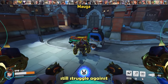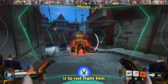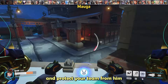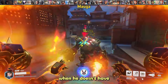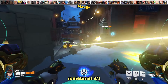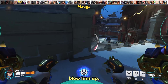Mauga is a tank many people still struggle against even after his nerfs, and luckily D.Va is a great option against him. The most important thing is to not fight him during his overdrive. If you see him shout in a fight, back up immediately and protect your team with defense matrix. Only commit when he doesn't have his shout, as it has a 12-second cooldown. If you have a Reaper or Bastion, sometimes it's better to defense matrix them and let them kill Mauga.